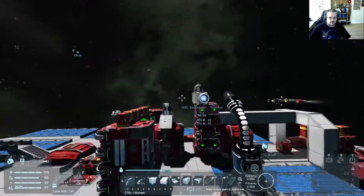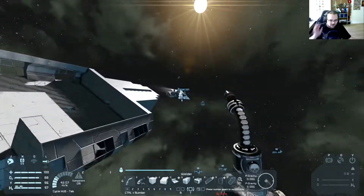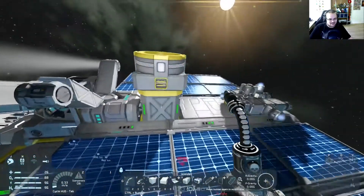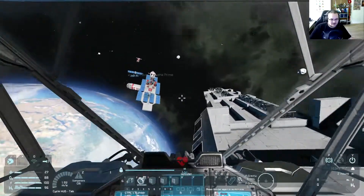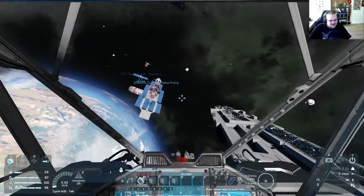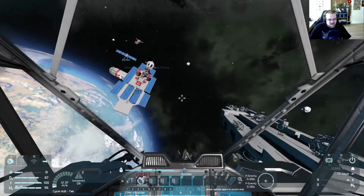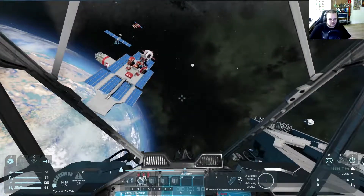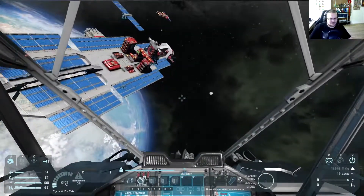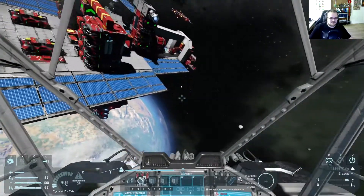Hey guys, what's up? Shadow here and welcome back to Space Engineers! We're back at our own base, finally — and almost dead. Great start! So we came back from our mining trip last time, and now we gotta fill up our little spacecraft with the necessary things to build all the windows and whatnot. So a bit more armor, glass panes, and some girders.